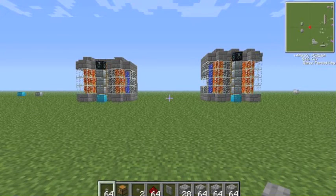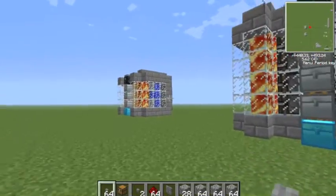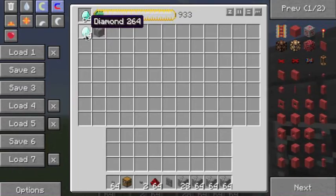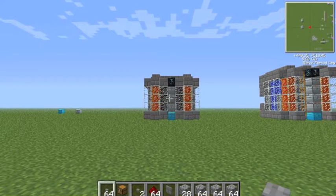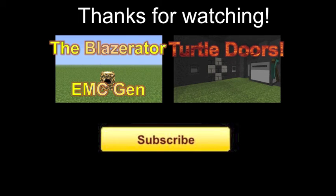So all in all, I think these cobblestone generators are nice, compact, and very elegant at the same time. They are also relatively cheap, which makes them a very handy tool for survival. And at the top there, we have an energy condenser which, after running for a long while, can produce quite a few diamonds. I hope you've enjoyed this video, and I'll see you next time. Click here to see my previous episode on EMC Generation, click here to see my next episode on Turtledores, and click here to be updated with my future content.